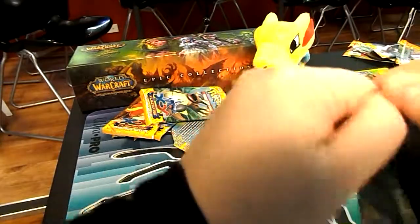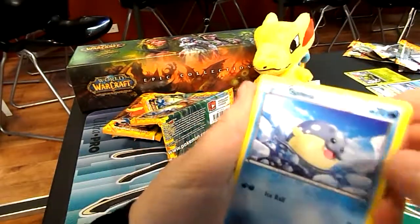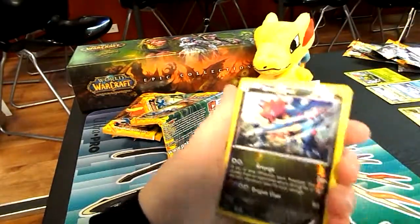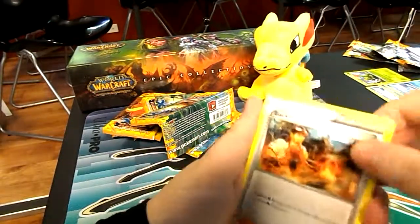Alright, last pack. Let's hope we finish on a high note. A Spheal, Caterpie, Veneery, Guizel, Sandile, Reverse Stradigan, oh well, a Floetzel, a Nuzleaf, a Crocoroc, and a Blacksmith.